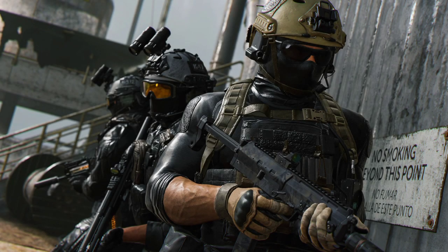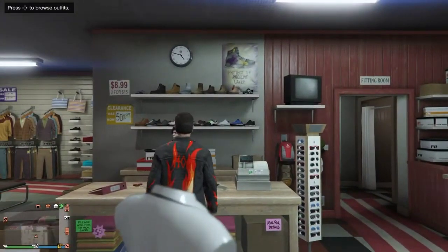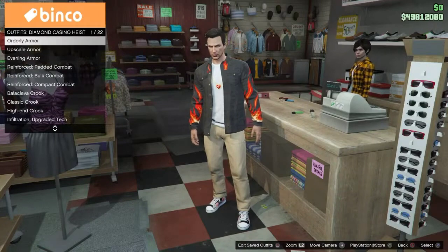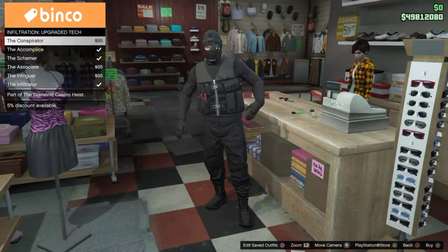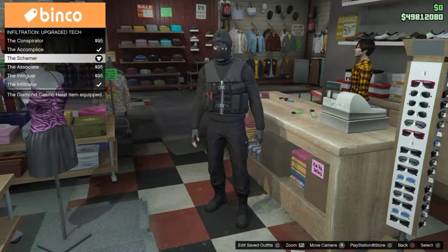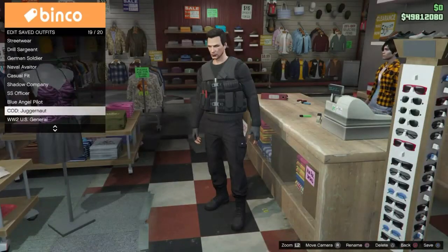First off, what I'm gonna do here is Shadow Company. What you're gonna wanna do is head to a counter in any clothing store and go to the Diamond Casino tab. Once you're there, find another tab that says Infiltration Upgraded Tech, and you're gonna want to click on the one called the Schemer. You guys will see why I chose this particular one with that sweater later on in the video. Make sure before you save the outfit that there's nothing in your character's face for what we're about to do next.